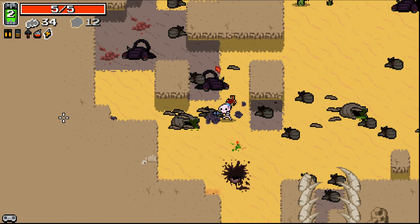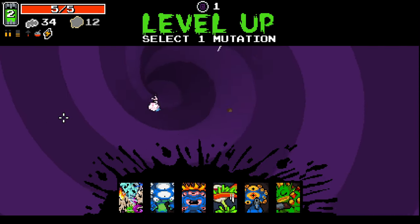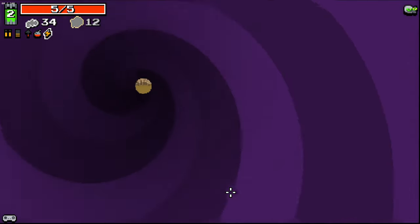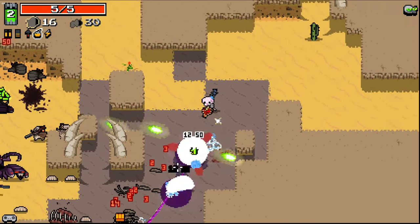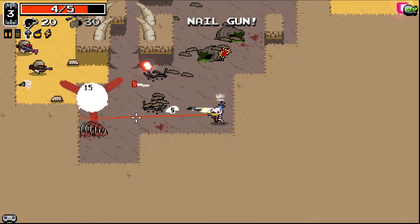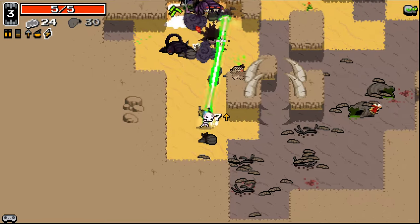Saw something over here — okay, we're good. No energy brain right off the bat, which is unfortunate. I'll take Plutonium Hunger for now. I'll take the Nail Gun — a little more ammo hungry, but definitely more piercing and damage.